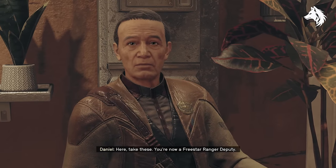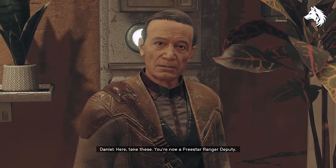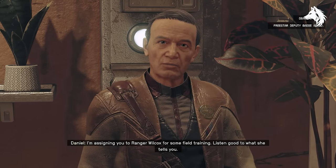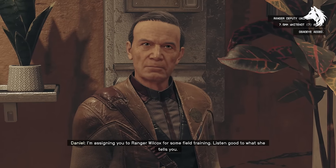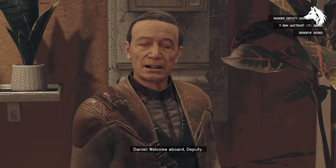To obtain the Deadeye Pistol you get this by joining the Freestar Rangers in Aquila. Head to the Rock and speak with Autumn McMillan. Completing the missions for the Rangers will eventually lead you to receiving the Deadeye when you become a Deputy.